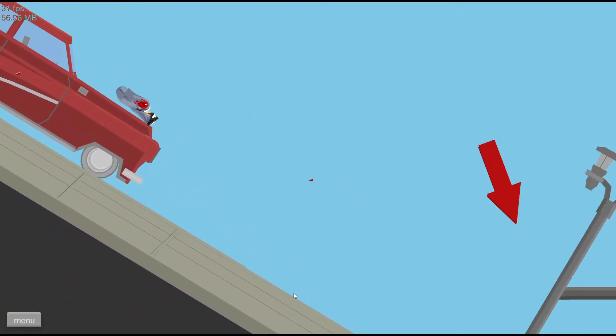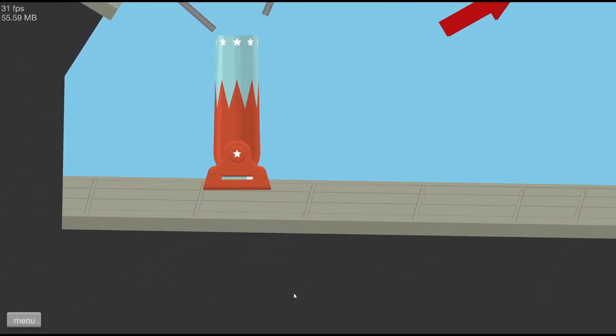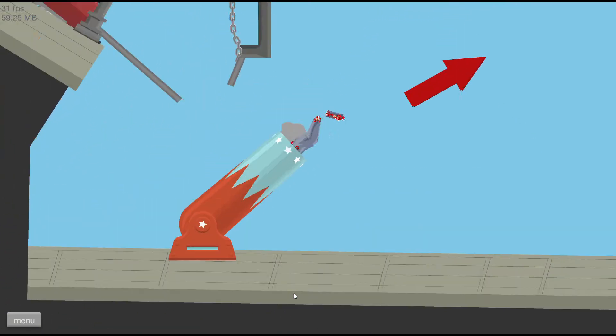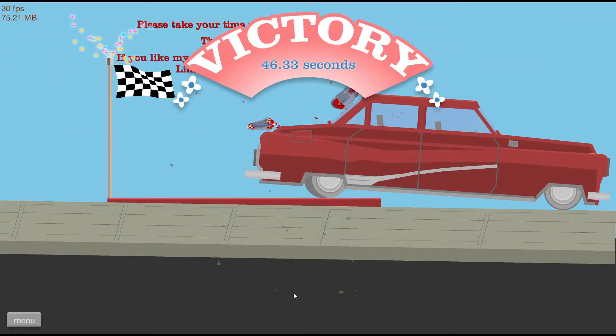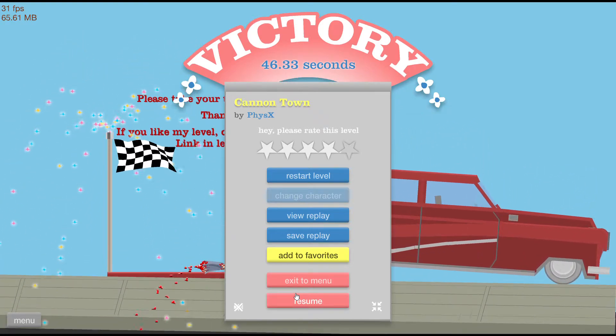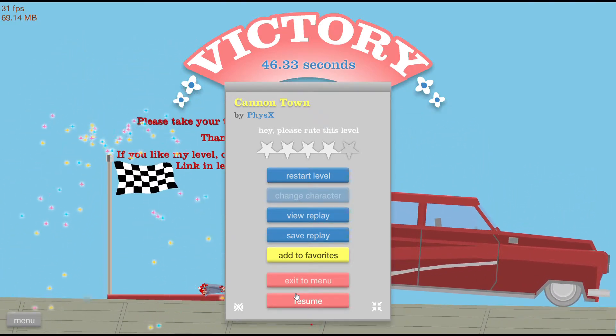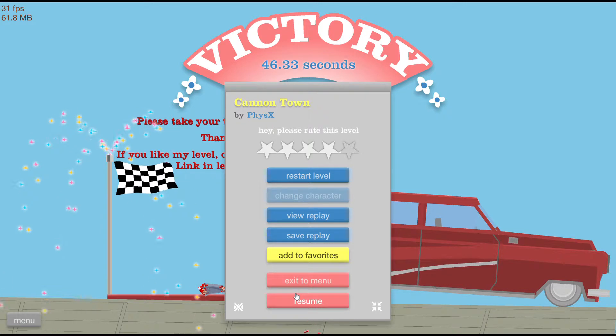It looks like we've landed on the car. This is a really, really interesting one. And this is like the fourth cannon we're on right now. Here we go — and there it is! We've done it! We have done it already! That has probably been one of the easiest levels we've done, and we've done it already. We have completed the Cannon Town level. Well, that was easy, wasn't it? That was absolutely unbelievable.